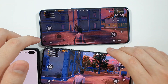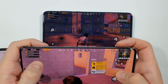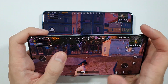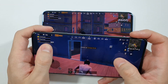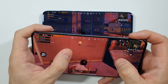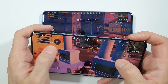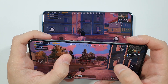So I will take the S20 Ultra first and try to play a little bit. I need to move to this side because I cannot play like this. I can definitely see a better performance than 60fps. Someone is shooting me and I will deal with them.